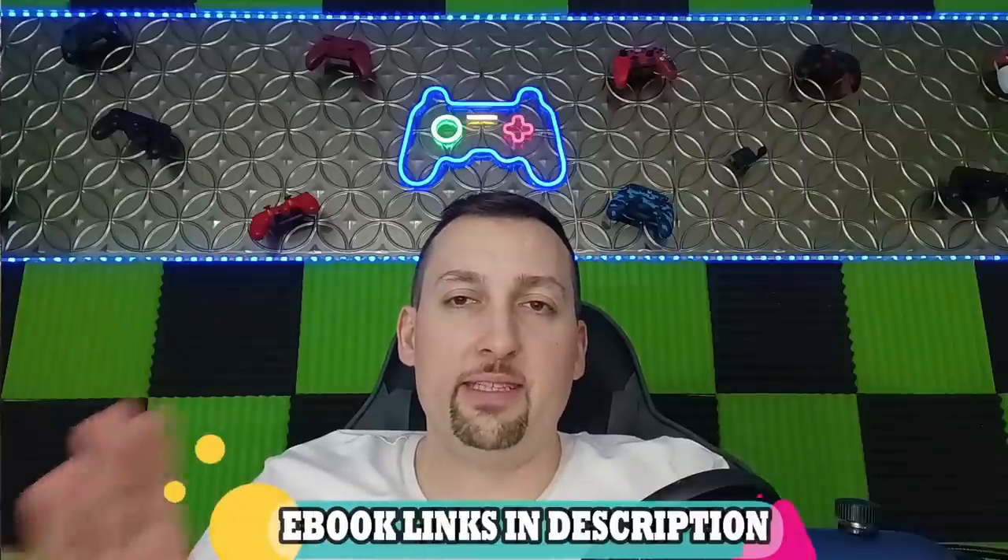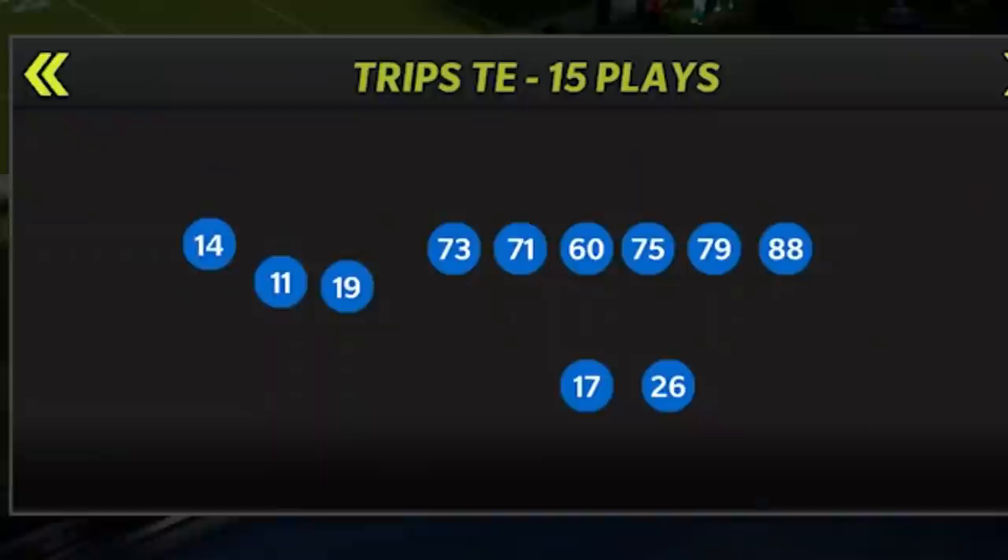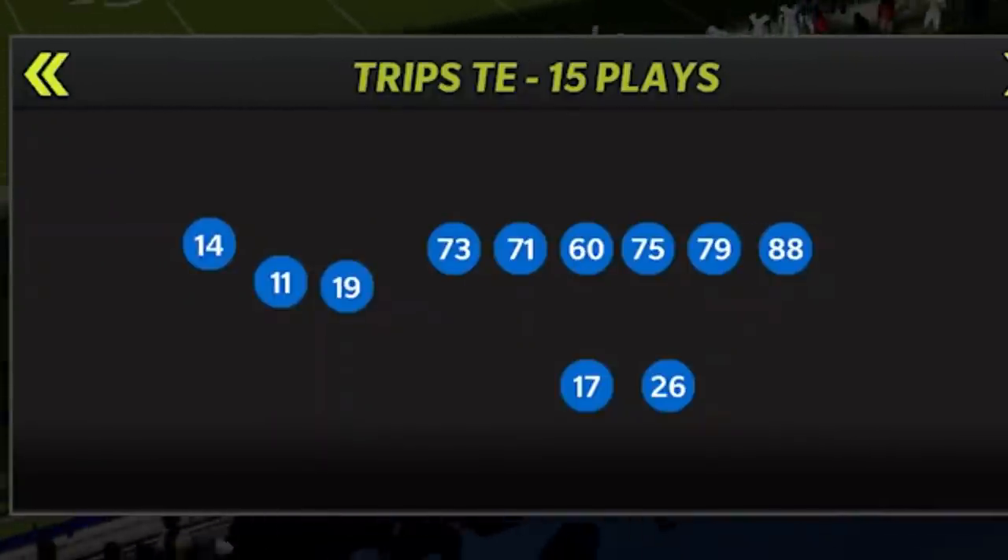Welcome back Money Team, this is Madden Money Shots — always got a new money play for you. Today, an explosive passing play that I guarantee nobody knows about. This is a play that's only found in one offensive playbook in the game: the Buffalo Bills. It's one of the glitchiest passing plays in the entire playbook. The formation itself is the Gun Trips TE.